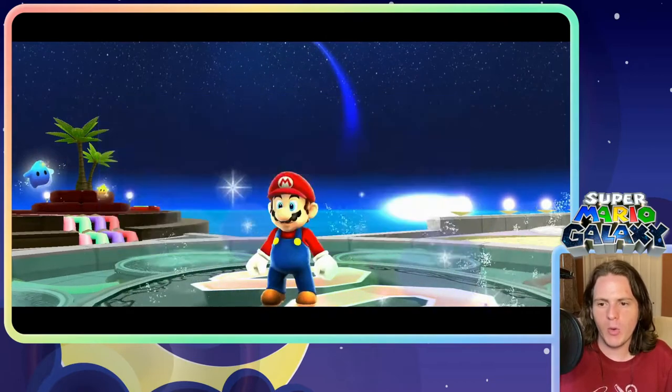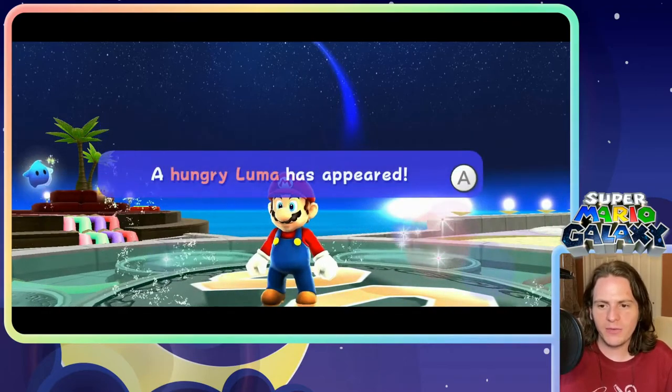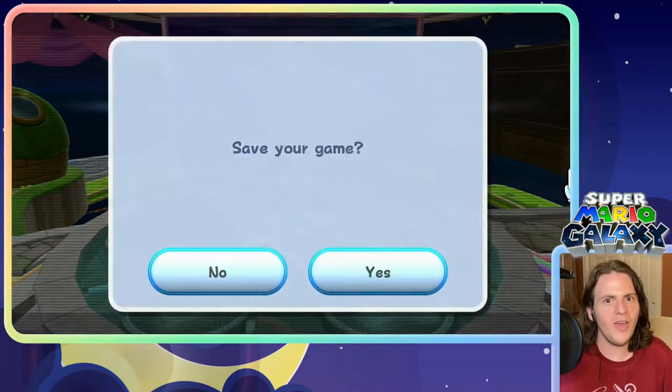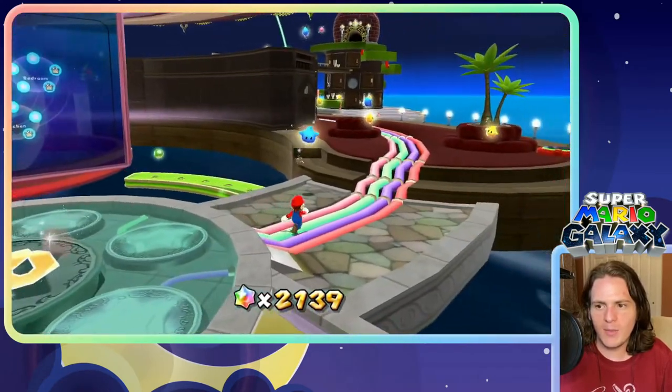Gateway's purple coins. And also, in that gate place, if you go back there you can replay the first level of the game. And that was Hungry Luma — I didn't even know that. I thought this was going to be the end of the episode, but apparently not. We got to go back there.